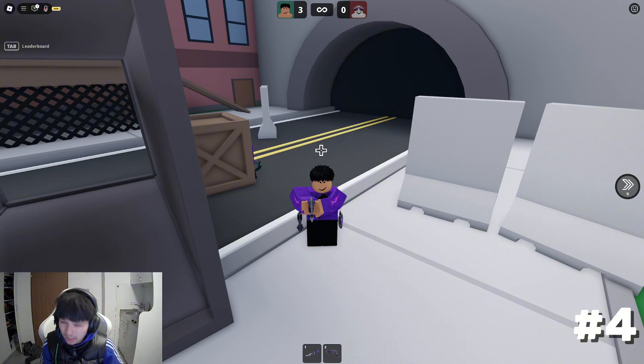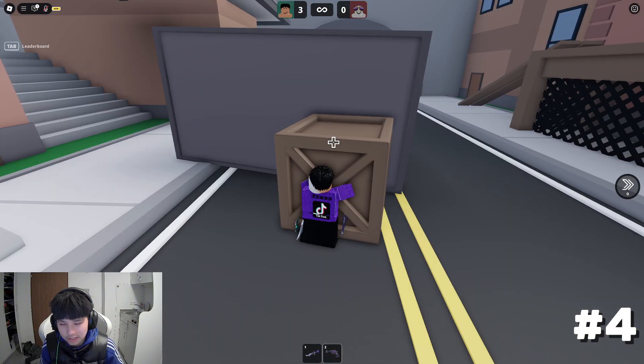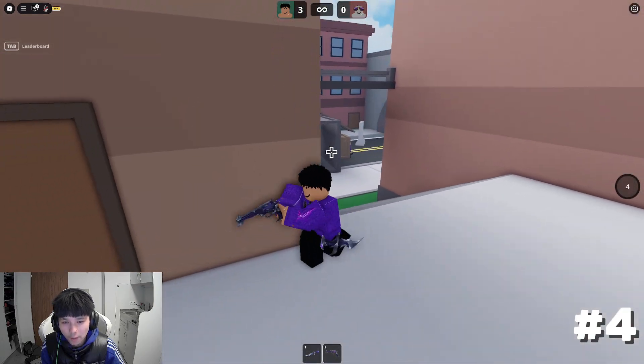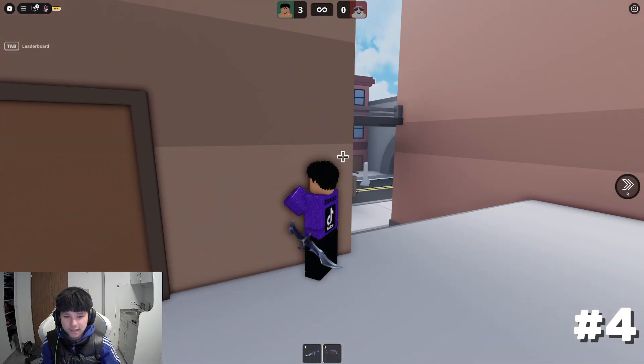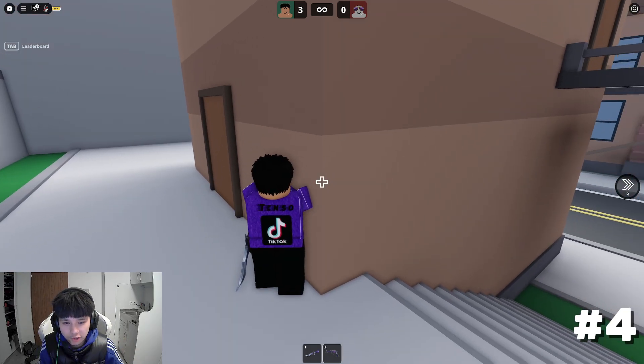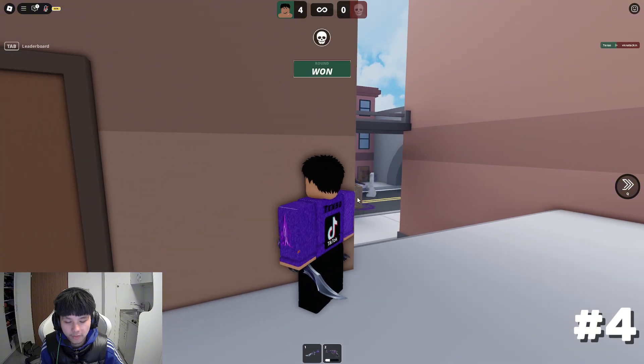Now for this next angle, let's say your opponent is on this box right here on the street and you are up here. We can see that the opponent is playing on that box — I can literally see his knife. Sometimes players don't completely hide their body behind the box, so I can literally swing him and shoot him through the box. Boom! Just like that. Nice little pixel shot.